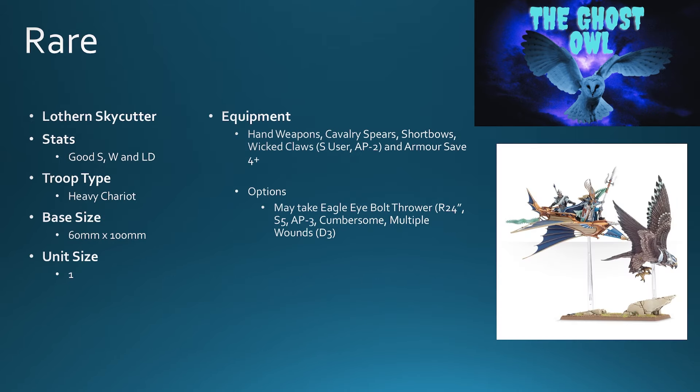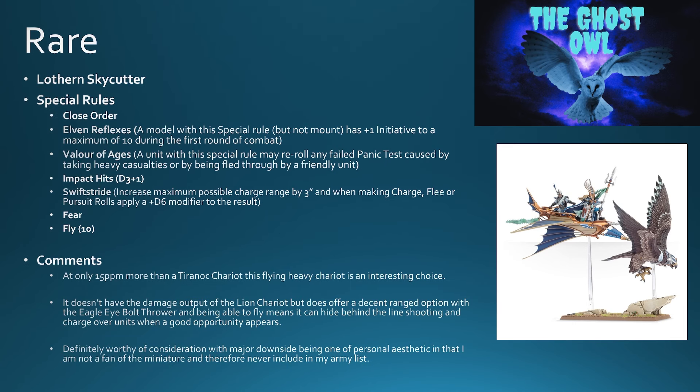Right, Lothern Sky Cutter — heavy chariot, 60 by 100 base, unit size of one. It's got hand weapons, cavalry spears, short bows, wicked claws, and an armor save of four plus. It can take an eagle eye bolt thrower: a 24-inch range bolt thrower, strength five, AP minus three, cumbersome, with multiple wounds d3. Impact hits d3 plus one. It has swift stride and good mobility — it flies 10 inches — and it's only 15 points per model more than a Tyrannoc Chariot.